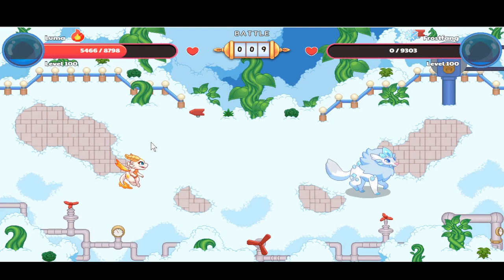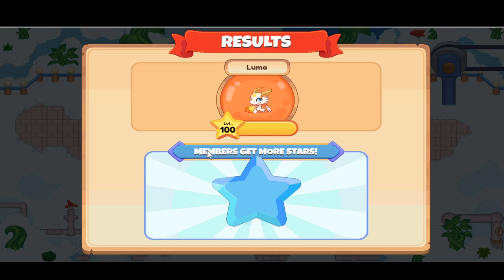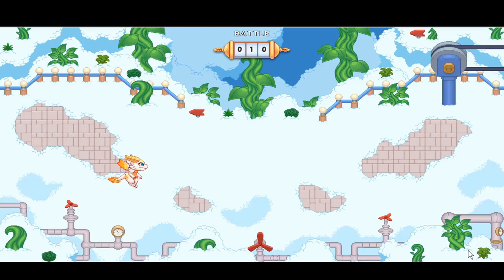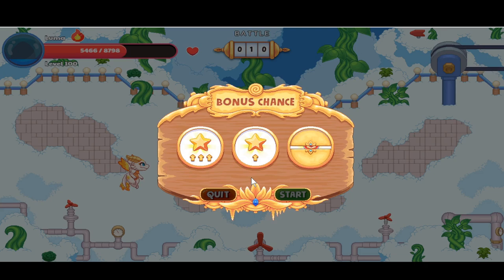Luma is growing powerful — I think she even grew a bit taller, just kidding. We get some stars, open our chest, and got some gold. Battle ten — as seen on the banner at the top. Let's start: we got stars and a heal.